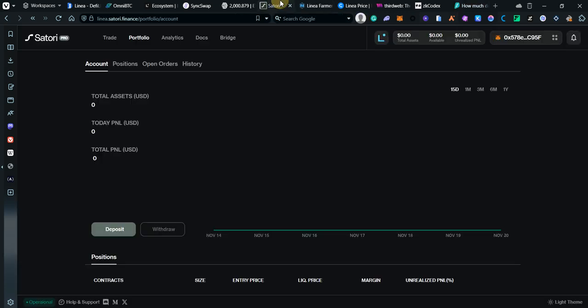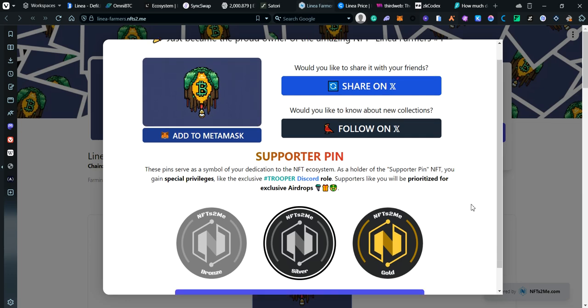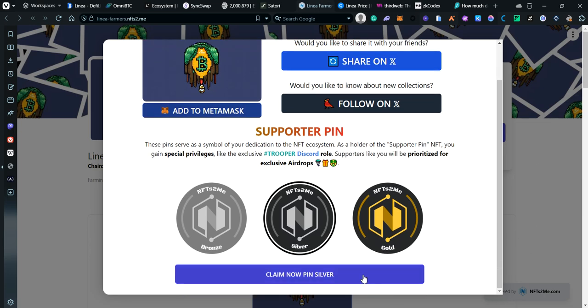Let's check Satori Finance — we should have our funds now. Going to the trading section, it's a little laggy. Once loaded, you can also claim a pin NFT worth about four dollars, which gives you another NFT on Linea.